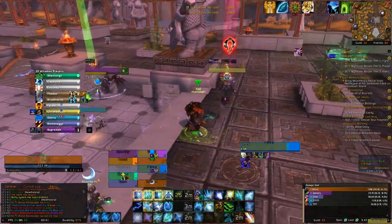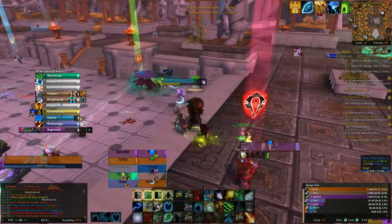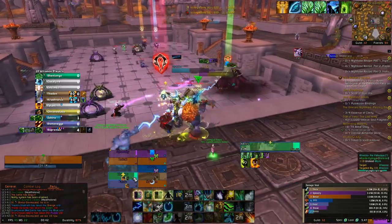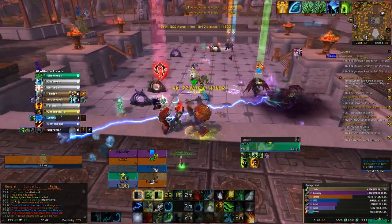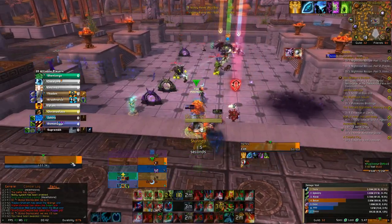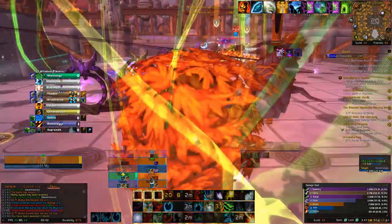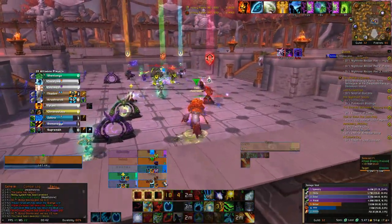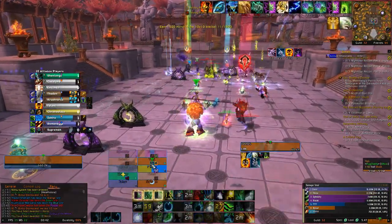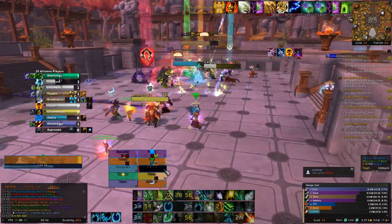Healing the monk up and applying Cenarion Ward on the monk. Just going to dispel. Now the rogues are on me — I'm going to double Rejuv myself, move down into the middle, and Rejuv the Warrior. I'm using Flourish now and Innervate on myself. You always want to make sure you're using Innervate so you can get free heals off.